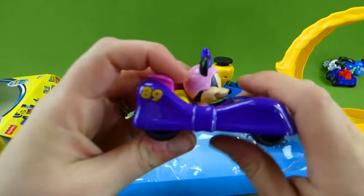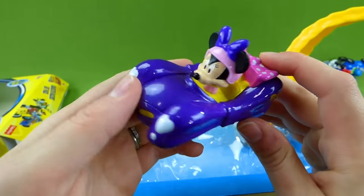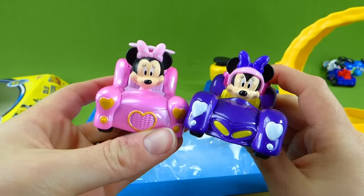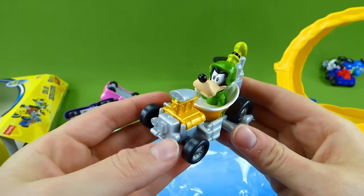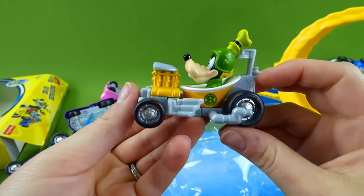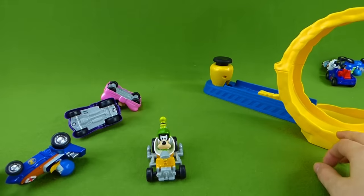And here's Minnie's new vehicle — number 89. It's still shaped like a bow but it's purple. Now we can see both of them — very cool. And Goofy and his tubster — it's got a shower on the back, that's super silly. All right, we've got them all unboxed. So let's get this racetrack and start racing.